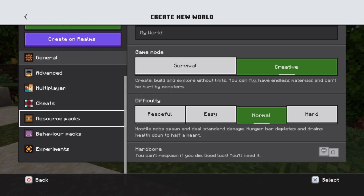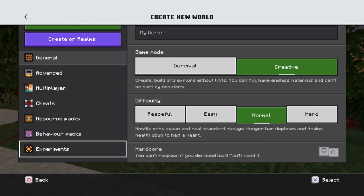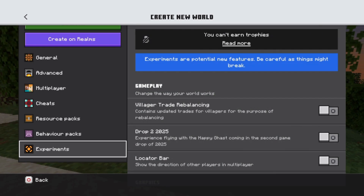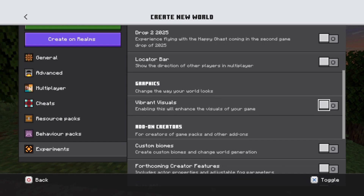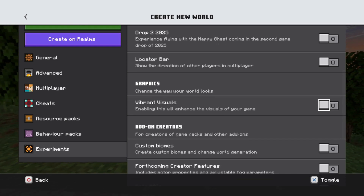To enable it, go down in your settings to Experiments, and make sure under the graphics section that Vibrant Visuals is turned on.